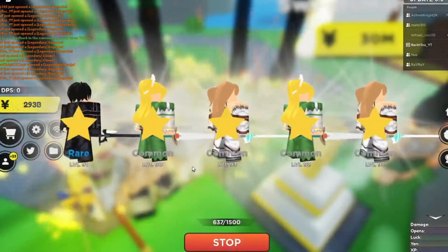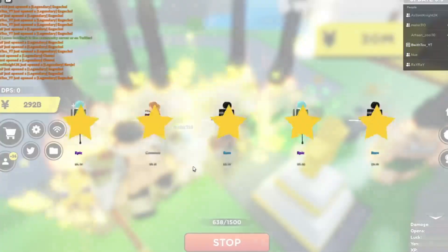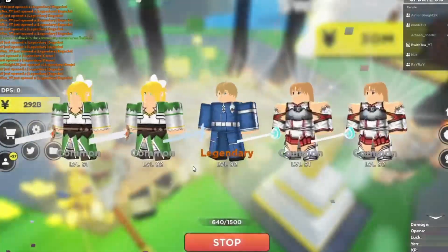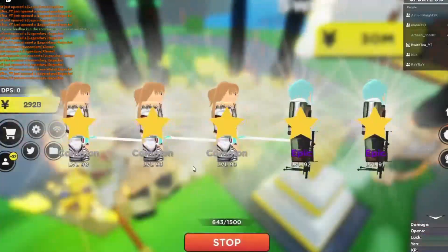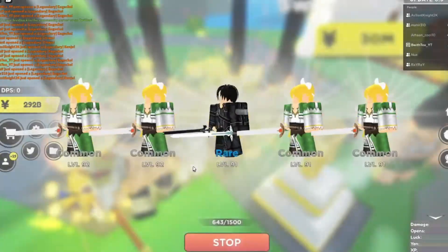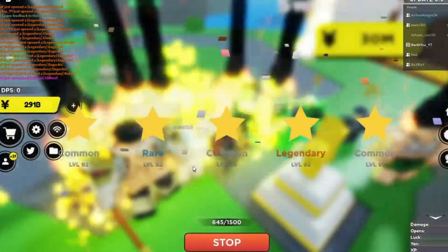I've got the spreadsheet in the description. Basically you guys summon a lot. Try to summon sometimes on Hunter x Hunter — summon on Hunter x Hunter with auto sell on everything except shiny mythic. I auto sell shiny mythic because I don't need it and I've got better units than a shiny Buddha. But if you don't have the best units, go ahead and turn that auto sell off.